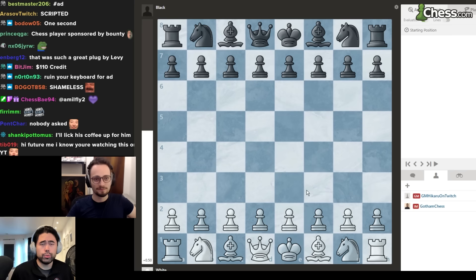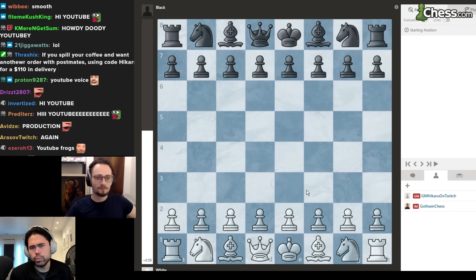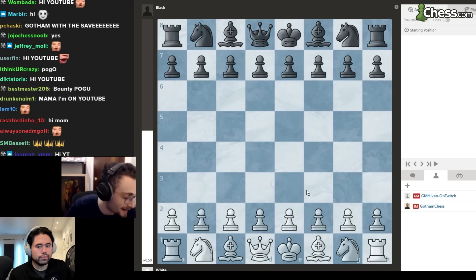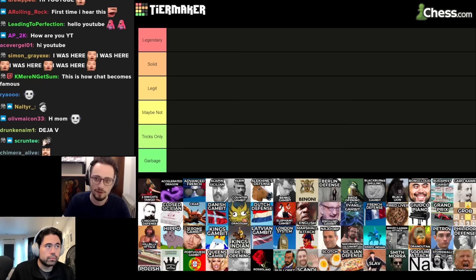We're going to be doing an intermediate level tier maker, looking at openings for players roughly between 1200 to 1800. You can benefit from this if you're 1100 or slightly higher than 1800, regardless of what chess website you play on or whether you play over the board chess.